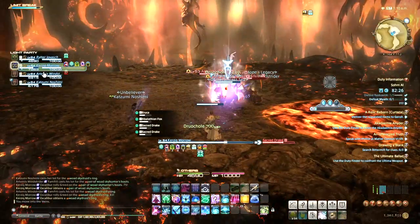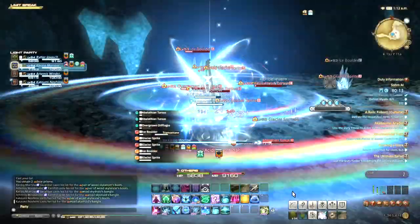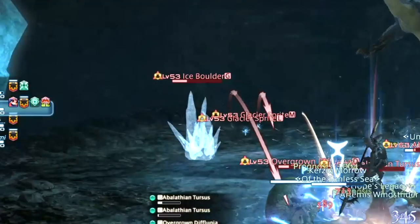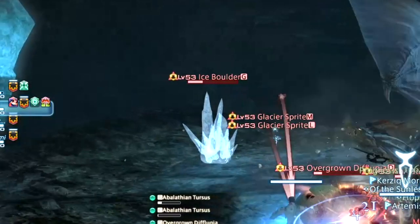After the first boss, you'll come to a room with some Fire Drakes, then a room with some Ice Drakes. In the room with the Ice Drakes, I recommend destroying the Ice Boulders quickly, as they spawn lots of small adds that can make the overall trash difficult.